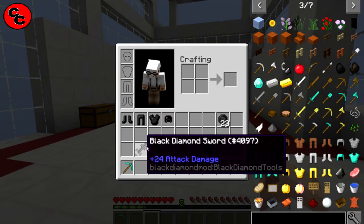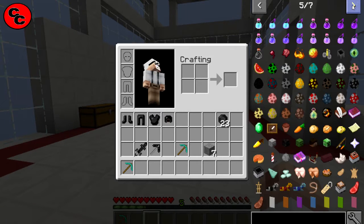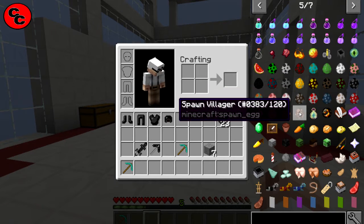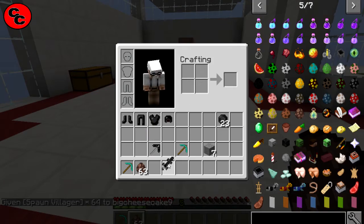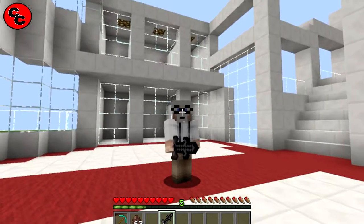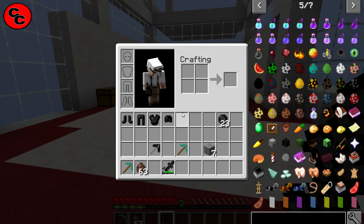With 24 attack damage, there's no need for much testing. Zombies and villagers have around 20 health, so it's killing a zombie in one hit. Let's throw a villager down and whack it with the sword — there we go. It's a really cool looking sword as well; if someone was chasing me with that, I'd be gone. Villager: done in one hit.